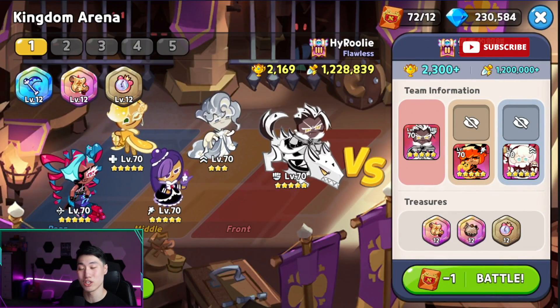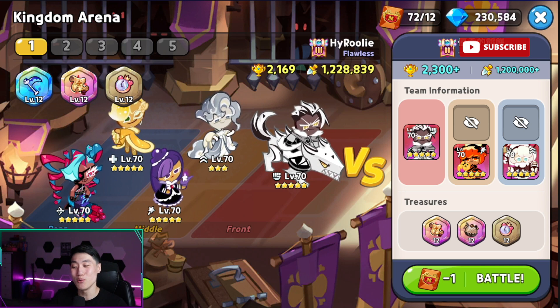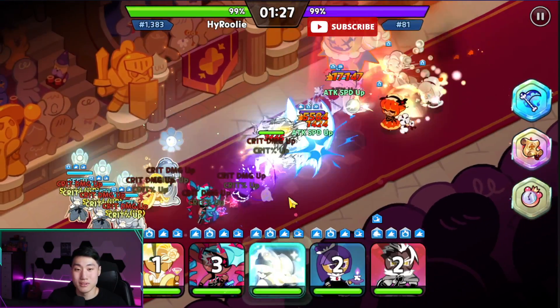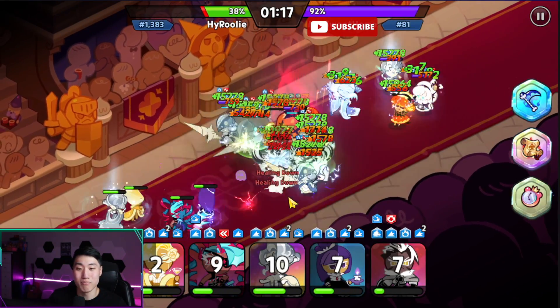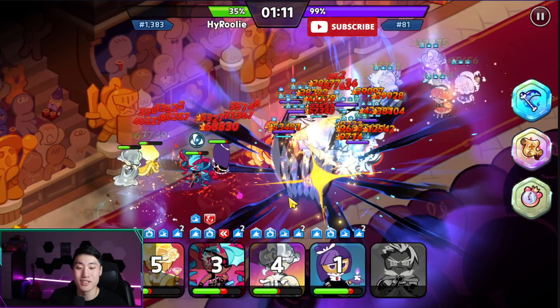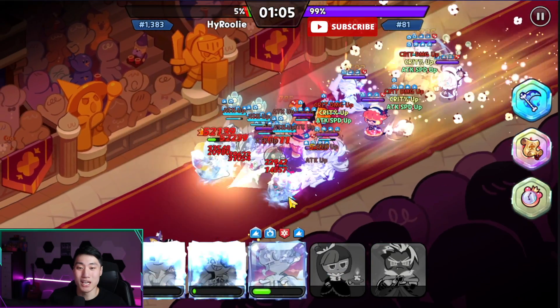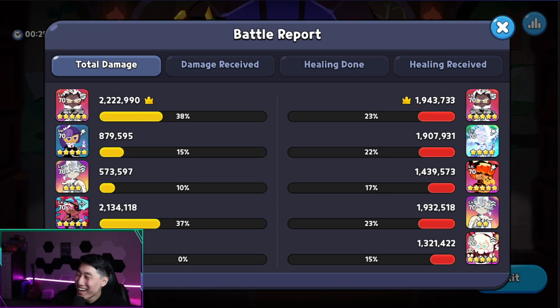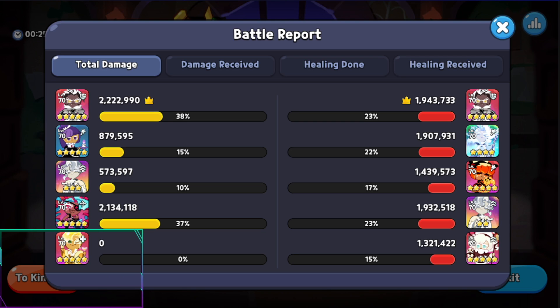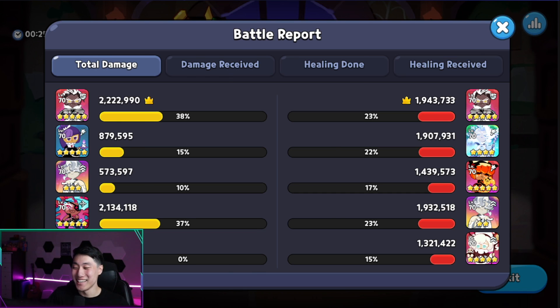I switched out Crunchy Chip to a full Solid Almond build for tankiness. We're going to use Blackberry here and see if the team survives and does massive damage. Twizzly's skill actually got blocked, and they just have too much going on. Blackberry is doing okay damage, but it's just not that good.